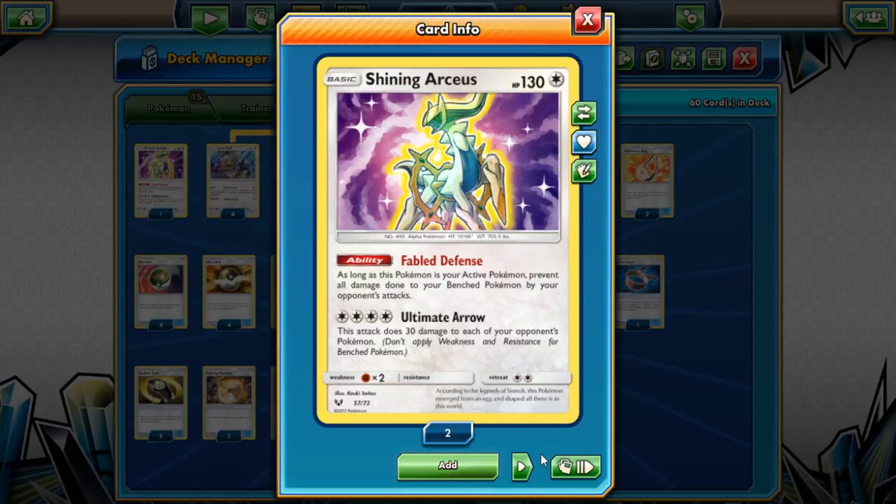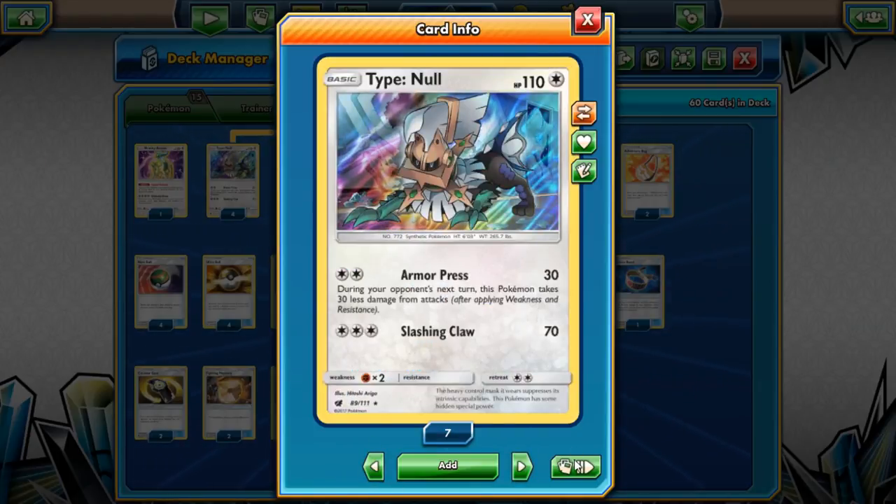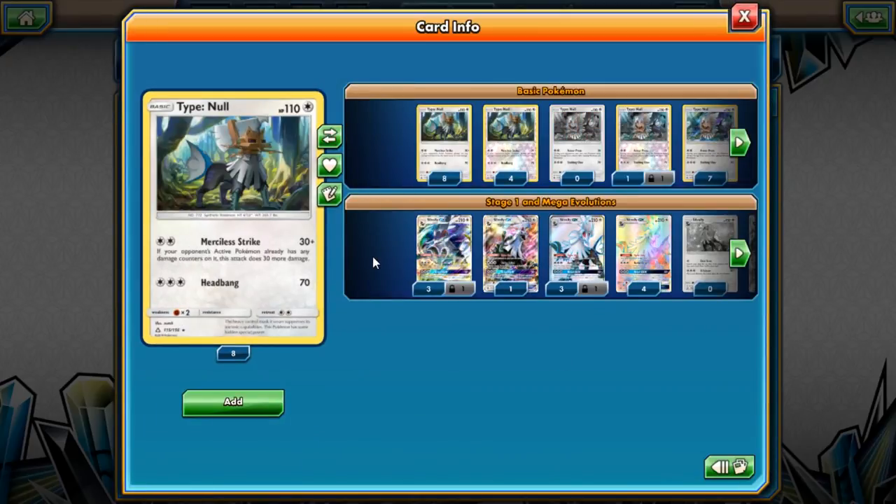It's cool because you can turn the odd number even, so with Shining Arceus it's pretty handy with one attack. The four-four line of Type Null and Silvally GX — I'm playing the Type Null where Armor Press makes you take 30 less damage from attacks, which is really good. I like having the tank. The other one does 30 more damage if they have any damage counters on them.